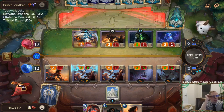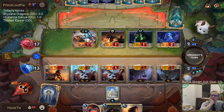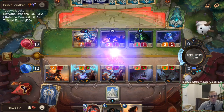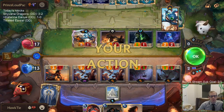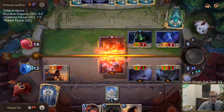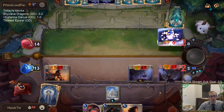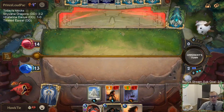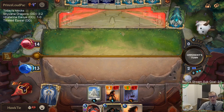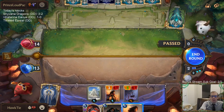I just want to get this 3/2 out of here — I'm going to be blocking it anyway whenever it attacks. I should have played my other tracker last turn and blocked with it. I can't sit back and take 3 damage. They could have something that makes it a lot better attacker next time.